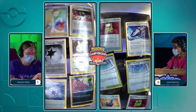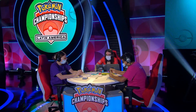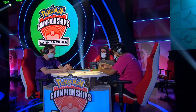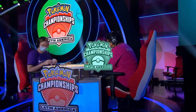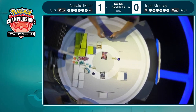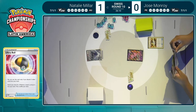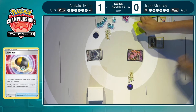Jose prizing two Paths to the Peak right here — that means the likelihood of finding the path on turn one is really difficult. And also two Battle VIP Passes prized, so finding that card you really want on turn one also became very difficult for his setup. One of the worst prize cards to draw when you definitely need some assistance in the mid to late game as you do path-block yourself — but you don't have to worry about that because you can't path-lock yourself when you only have one in your deck now. And there are games where Mew just does Mew things and draws so well that you don't even need Battle VIP Pass, so Jose will be hoping for those sort of games here.